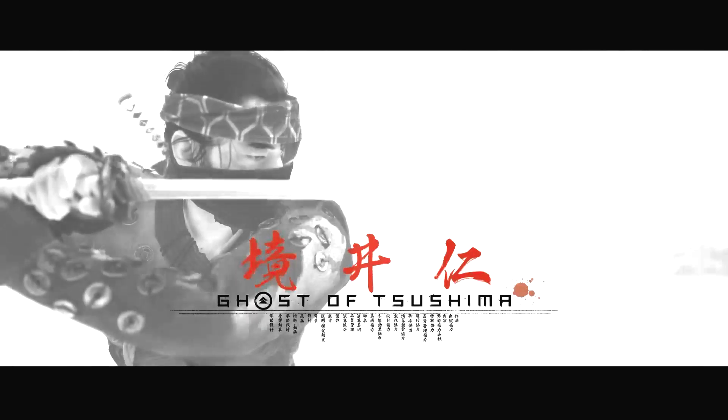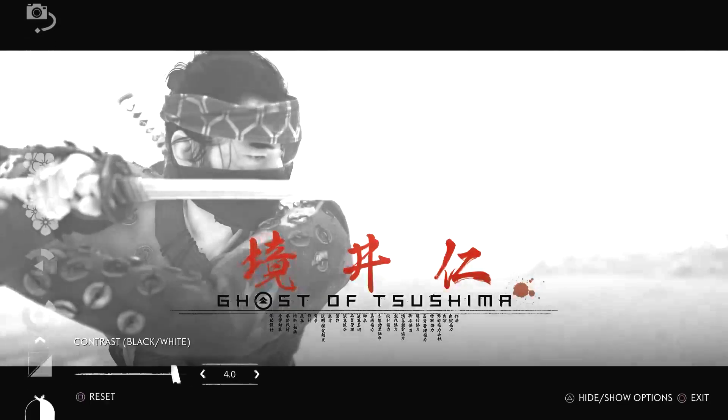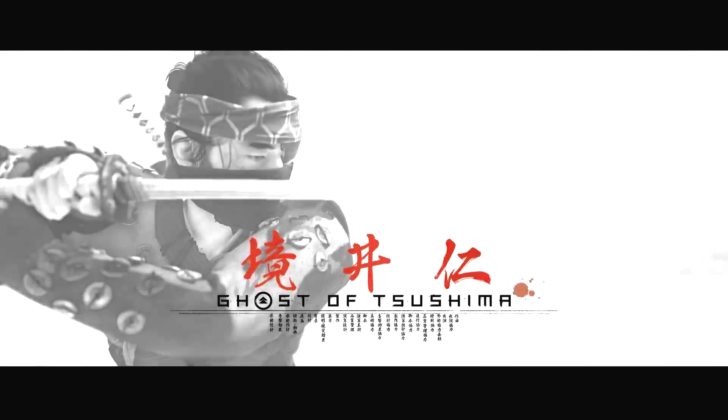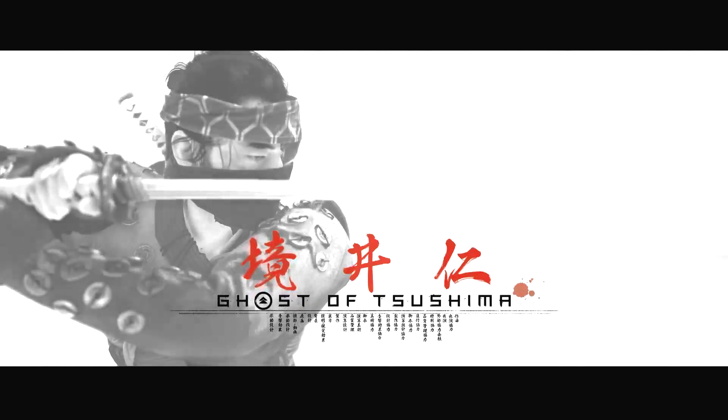Here I'm adjusting the weather effects — you can see the leaves and shadows changing on the surface of his clothing. I'm adjusting the particle density to get the final look. I was pretty happy with how this turned out, and this was just the first poster I did in Ghost of Tsushima.